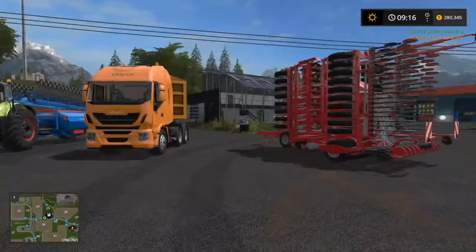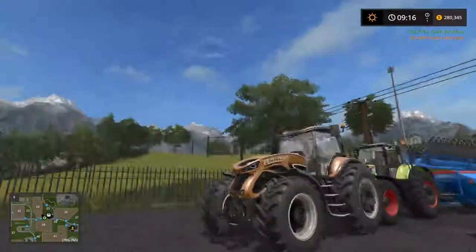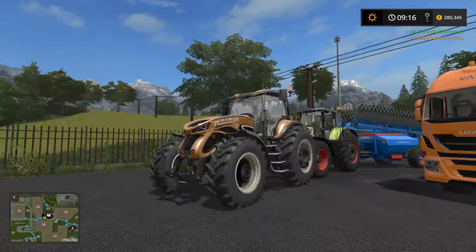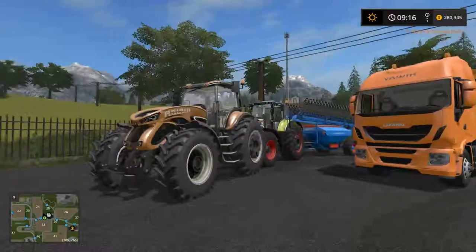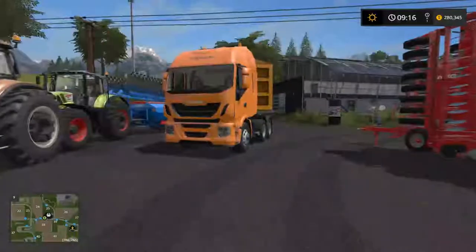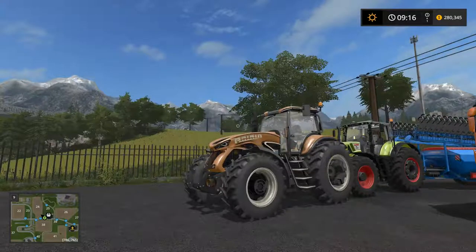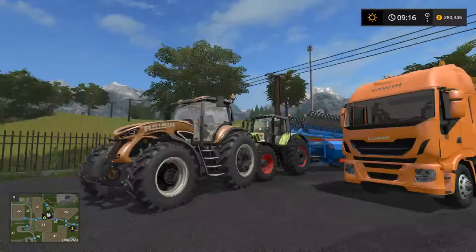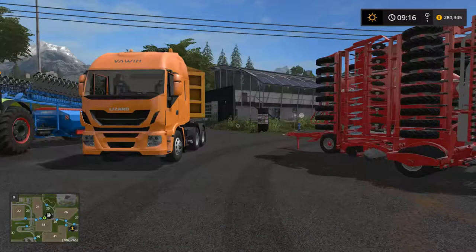So this is what we bought for a million dollars — doesn't look like much, but we actually got two bigger tractors which will make it easier, and they both have wheel weights on them which should keep them grounded. And we got the truck now that we can drive around. So yeah, let's get it all set up, we'll come back and get some farming done.